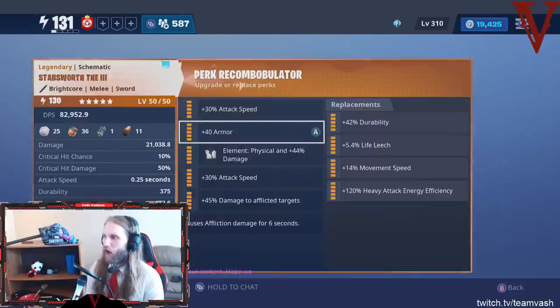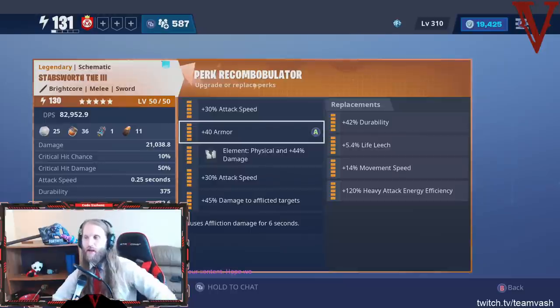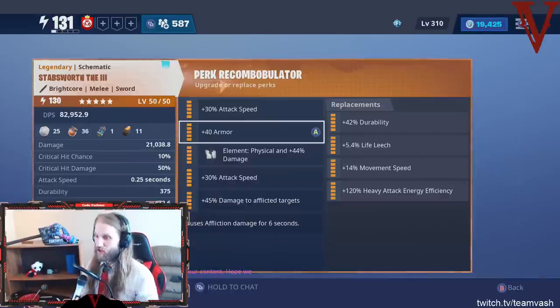Then I look at the next perk and I have Armor, Durability, Life Leech, Movement Speed, and Heavy Attack Efficiency. I don't value Heavy Attack Efficiency at all. I don't value Durability at all — I think those are worthless. I think Life Leech is completely garbage. The amount of life that armor saves you is way more than you will ever get from Life Leeching. Life Leech is just trash.